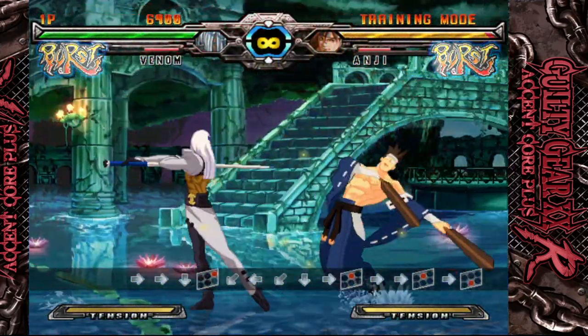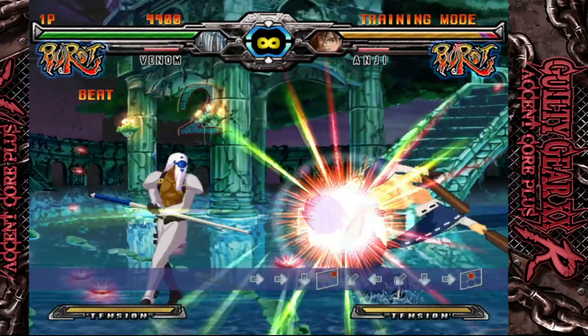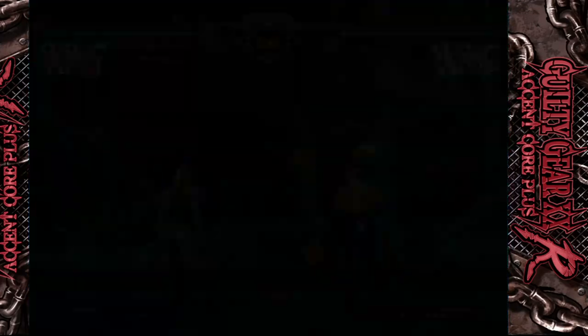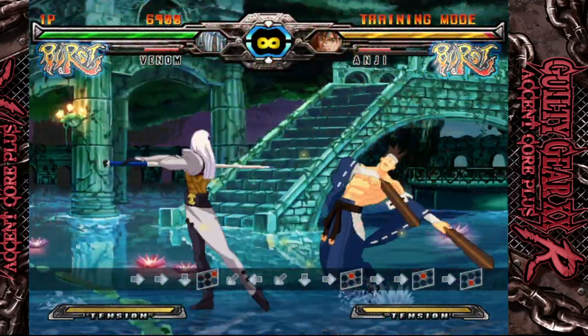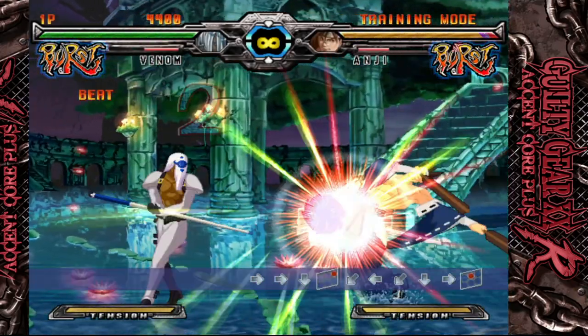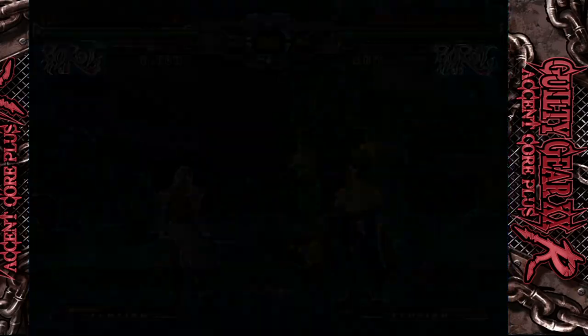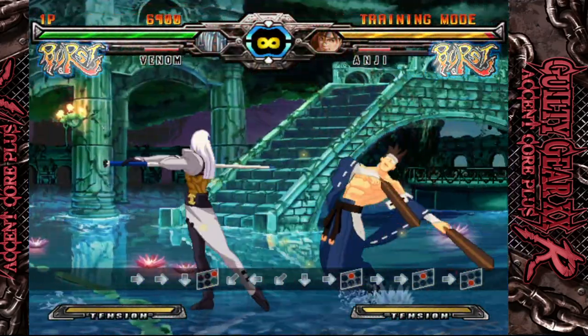Just remember to start holding 4 during your knockdown move and you should have that charge ready by the time you can use Stinger. From there, push 6S or heavy slash and hold it so the ball charges up. They'll have to deal with your charged ball on wake up, and then you can mix them from there.